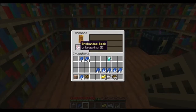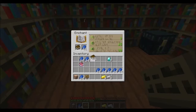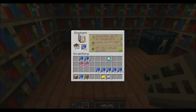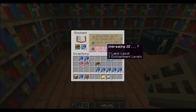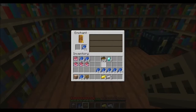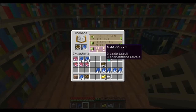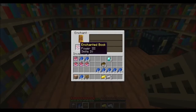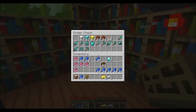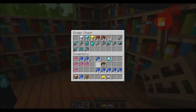But you also have a chance of getting other enchantments on the item. If I click this — it was just Unbreaking 3. Protection 3. Just Protection 3. Unbreaking 3 again. Efficiency 3. Smite 4. Power 3 and Smite 4. So you do have a chance of getting multiple enchants on an item. And it costs a lot less experience-wise, I do believe.